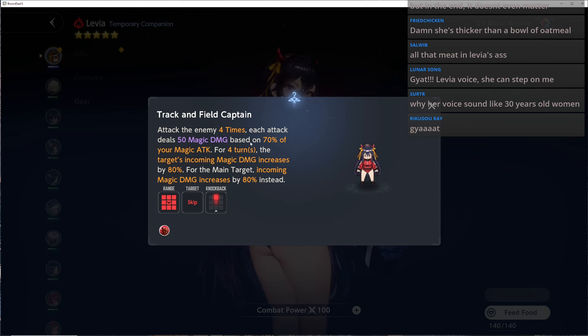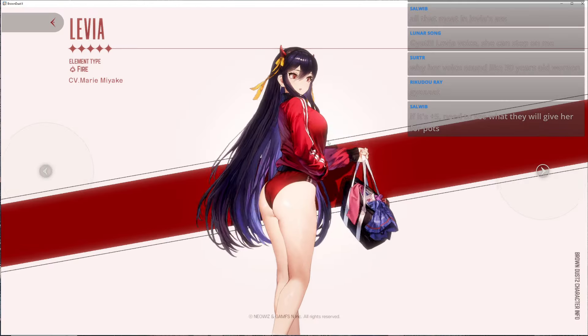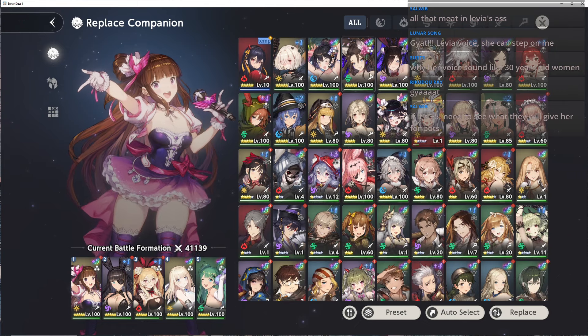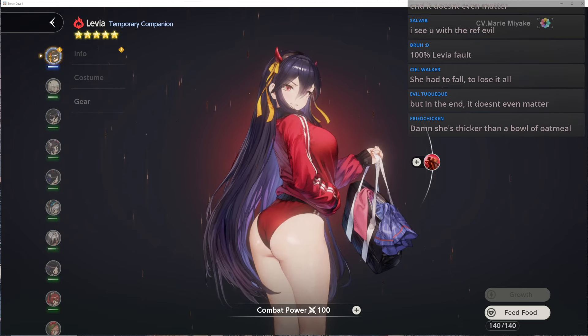We'll find out more information, but just looking at this very early — besides the design and skill cutscene, which are both great — I think as a unit, especially if you're trying to make a magic team, she is definitely a requirement. Just like gamergore Rafina, she will make magic teams do so much more damage.